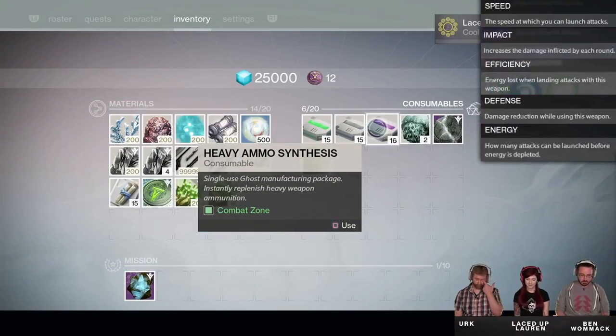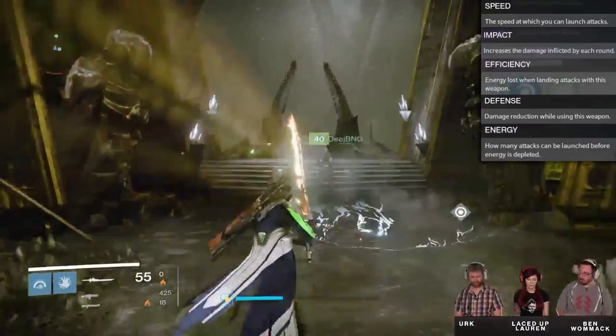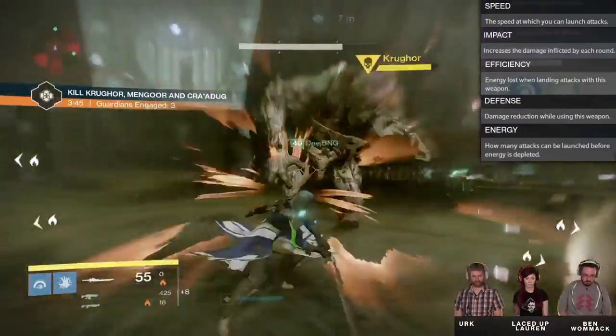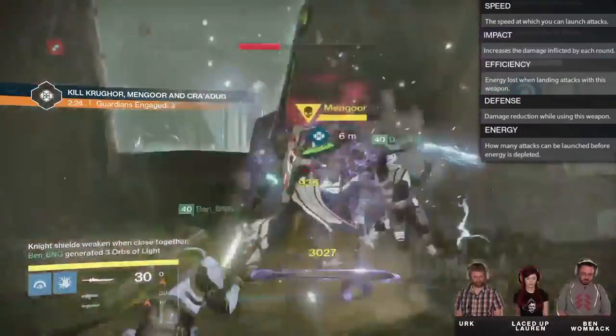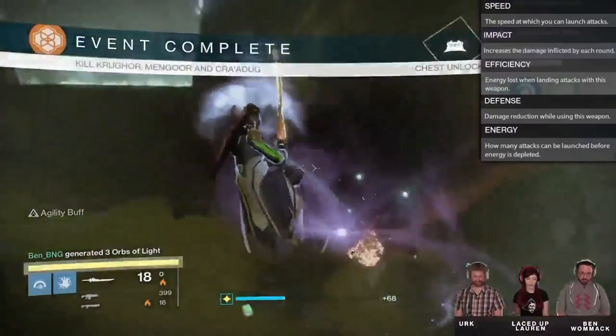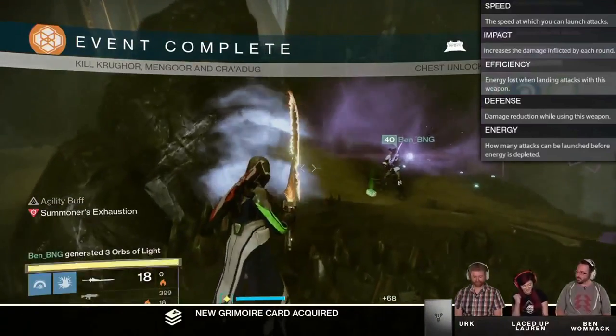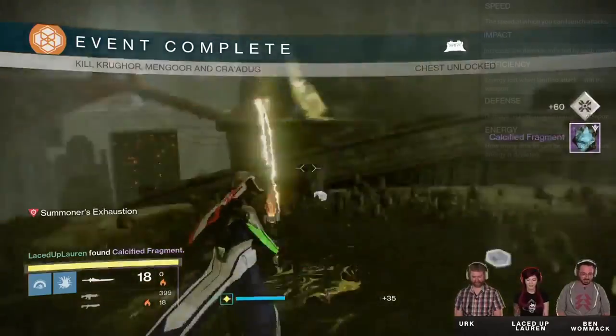Finally, we have Defense. When you pick up the sword, you actually get a damage reduction bonus — the higher the defense stat, the stronger that bonus. So you might see archetypes of swords where one makes you extremely tanky but deals limited damage, or another where you hit like a truck but you'll have a bad time running into the middle of a group of enemies.